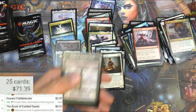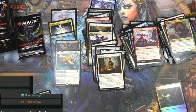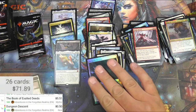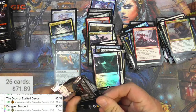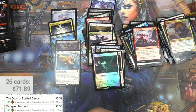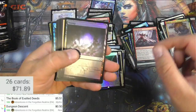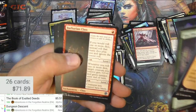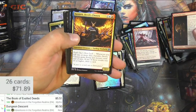Got a Dungeon Descent in foil — a foil rare, a whopping 10 cents more than the regular. The Grandmaster of Flowers — he's pretty decent. Got a full art swamp, Roper, Barbarian Class — it's an uncommon, probably not worth a whole lot.